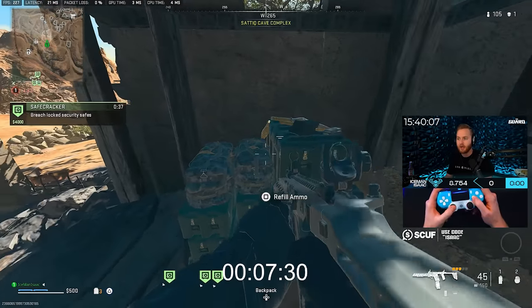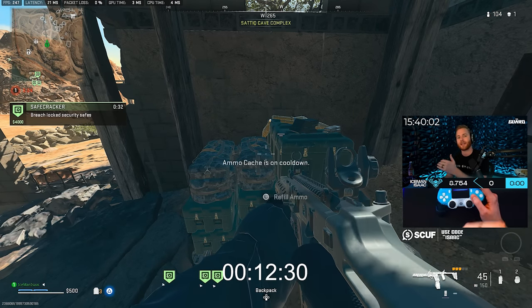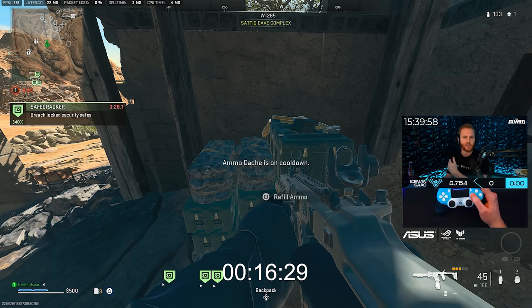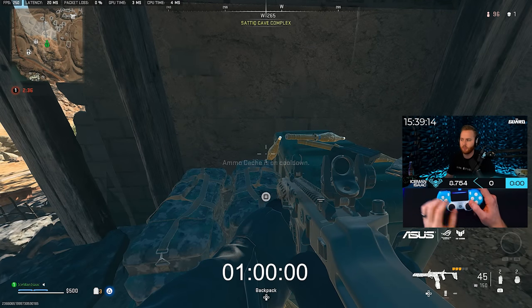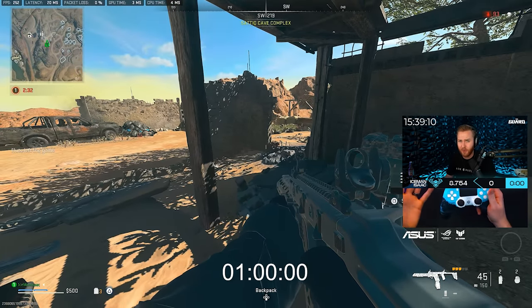You can't hit the ammo station over and over — it is on cooldown. We're going to wait and see how long that cooldown is. My editor will speed it up and show a timer on screen. It looks like that was about one minute — the editor will show the exact time on screen.